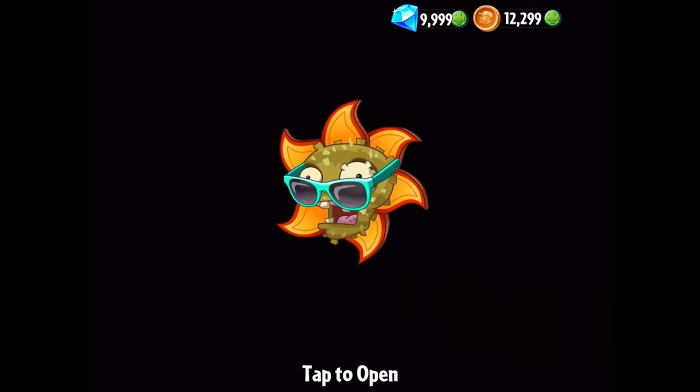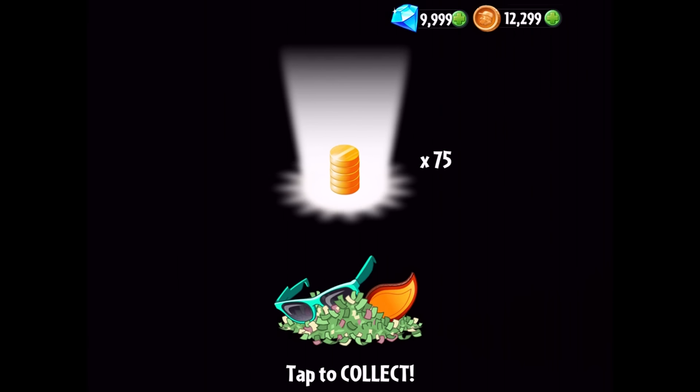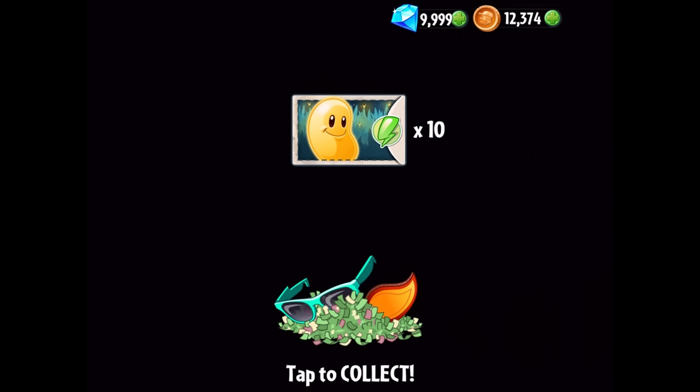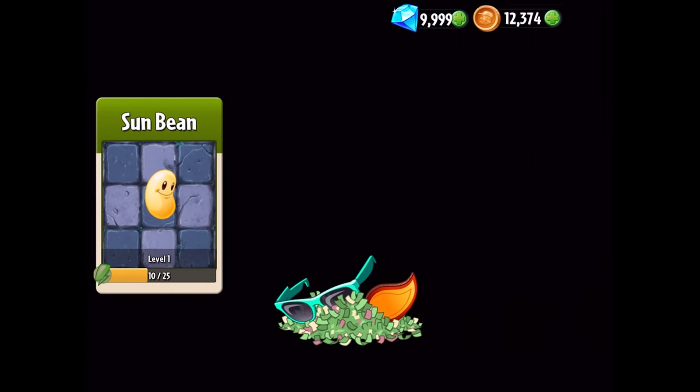We can also gain pinatas by going through the store. Now first you're just going to punch it right in the face. We'll get some coins out of it, and now we'll start collecting seed packets. As you can see, we've got one here for the Sunbeam, and you'll see it counting up on its level progress.